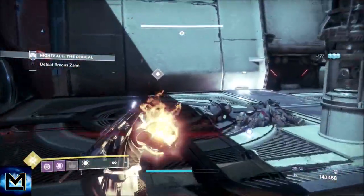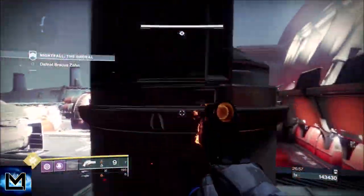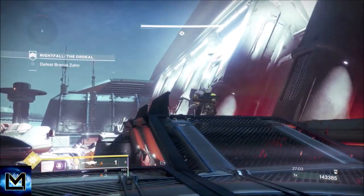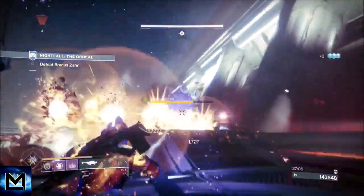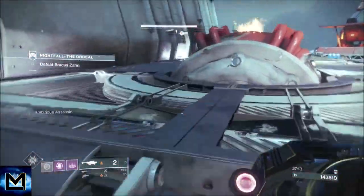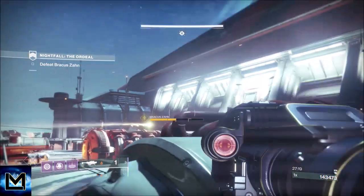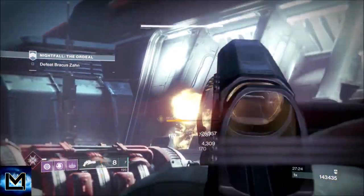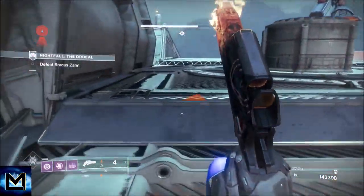We're waiting for him to come down, then charge a grenade, put the grenade on him, hit him with a rocket for the overshield, and then get out because we're going to get absolutely overrun with dogs. One more rocket on him — two rockets total — we've done enough damage to put him into another cocoon state.